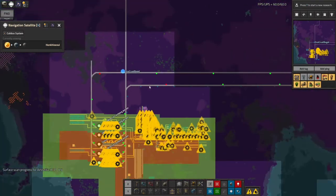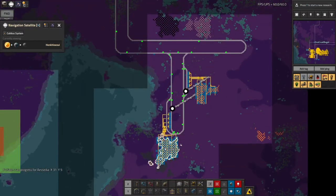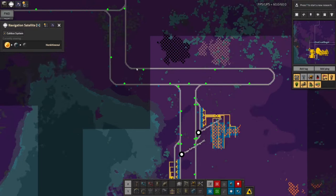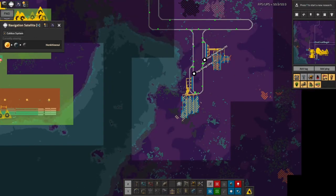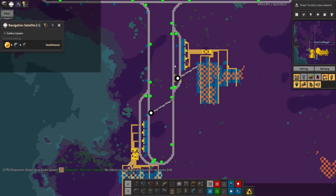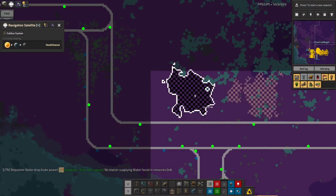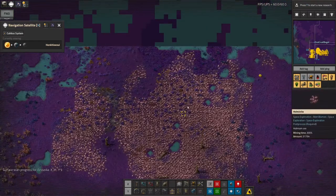I moved over here and this looked like a lovely patch to run a train out to because we've got stone, copper, holmanite and coal all in basically the same place. I can run one train out here and squeeze in some stations. I didn't think this one through properly — I thought I'd use this loop here for stone and put the copper one down here as well. I put the loop in there so it'll work fine. I've run this line a bit close to the ore patches, so I'll probably have the coal station here and the holmanite station here.